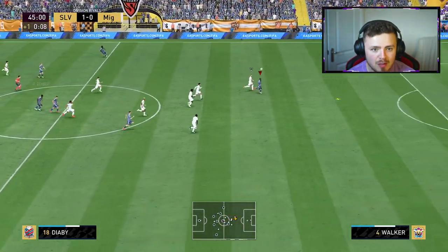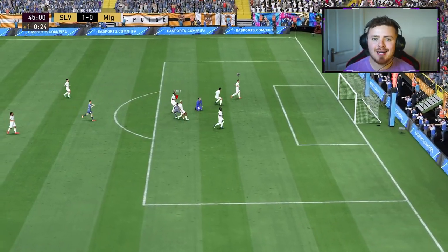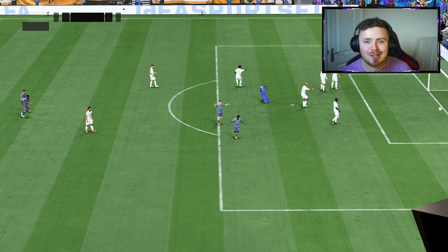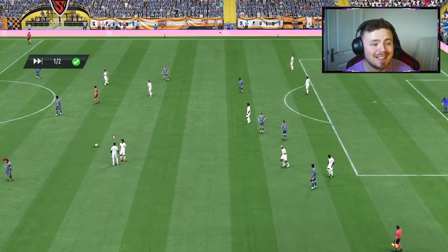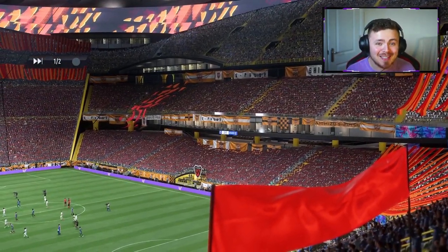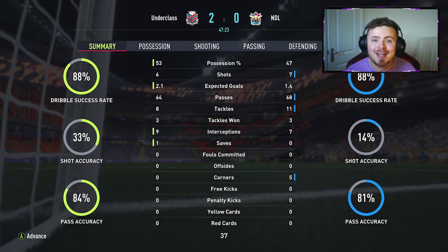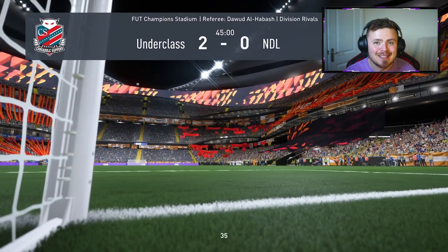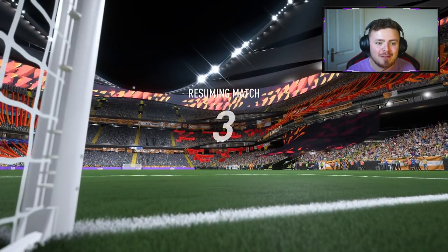Diaby over the top — Diaby makes that. This card this year, you don't need shooting stats. All you need is a bit of Diaby magic and he bags them. So 2-0 up at halftime, feeling good so far. Wirtz's first impressions — I'm happy with the card. He feels good. He doesn't seem so quick on the ball, but the close control dribbling you would have seen early on in that game — ridiculous. If you're decent with the left stick or the right bumper dribbling, you're going to have a good laugh with Florian Wirtz.